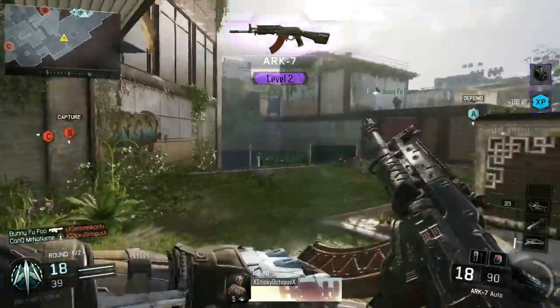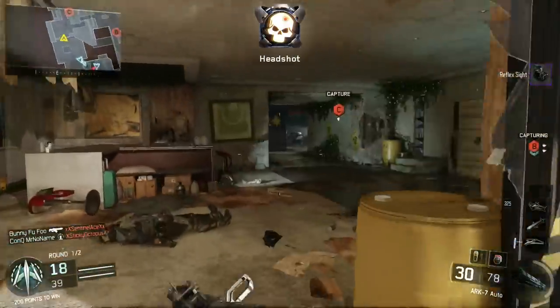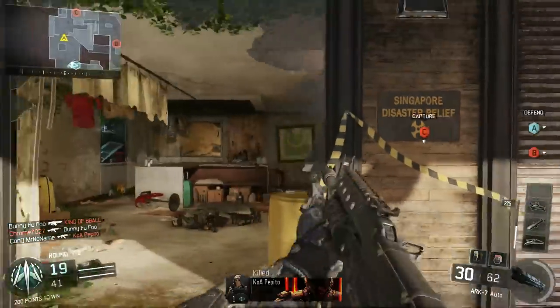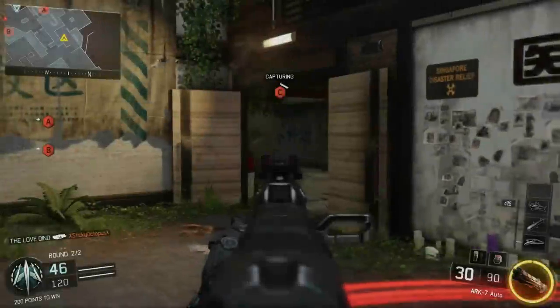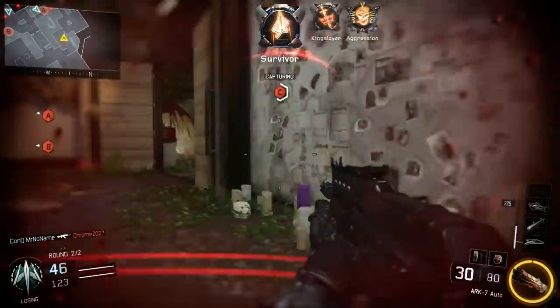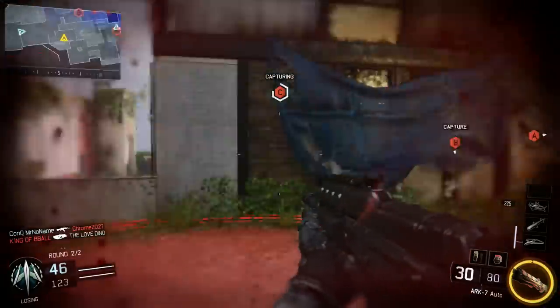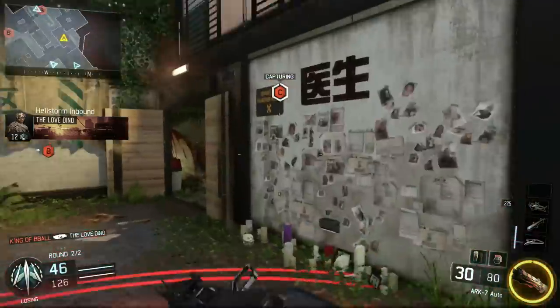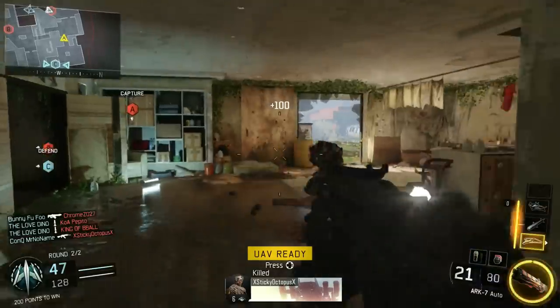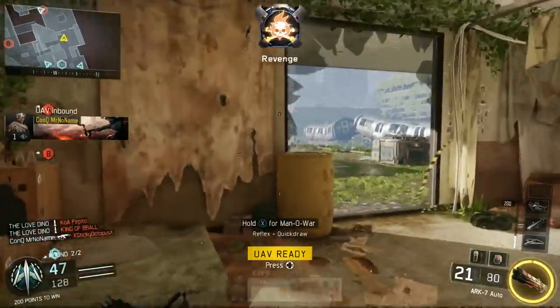The guns are decently balanced at this stage — there needs to be some work on them still, obviously, but pretty good job considering it's a beta. Iron sights on pretty much every weapon is actually decent. I don't know if that'll change in my opinion later on, but I actually don't mind running iron sights on any weapon I've tried, even LMGs and stuff.